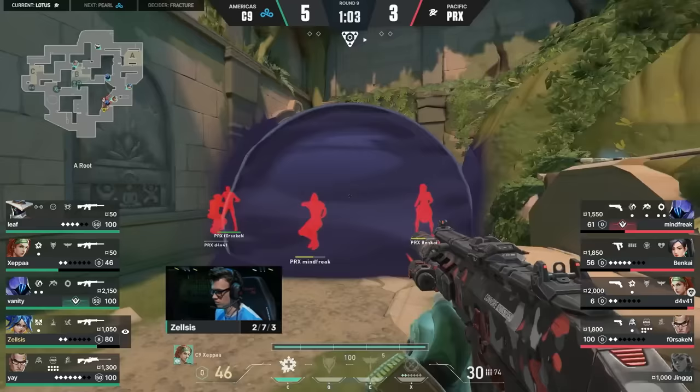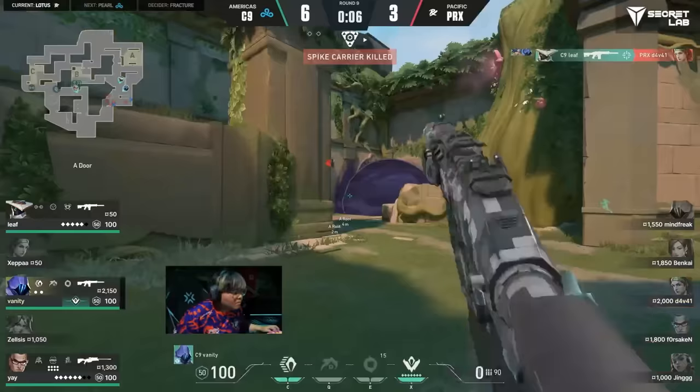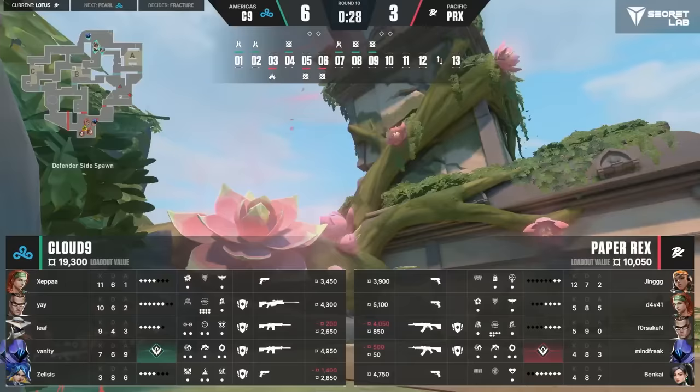Cloud9 kept Paper Rex trapped in the A lobby choke and slaughtered anyone who tried to come out. Round 9 goes to Cloud9. Paper Rex know it's bad when round 9 goes to Cloud9, so they call a timeout.